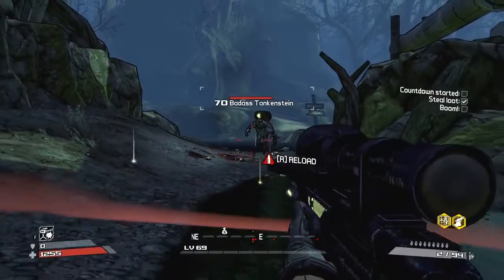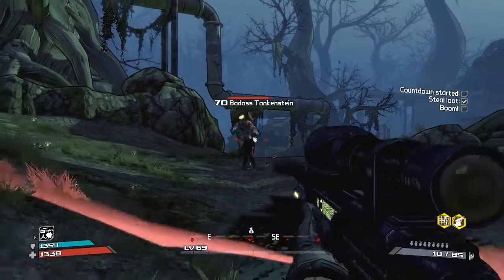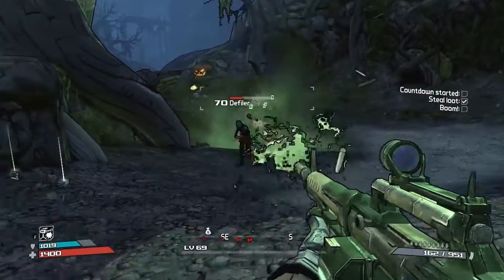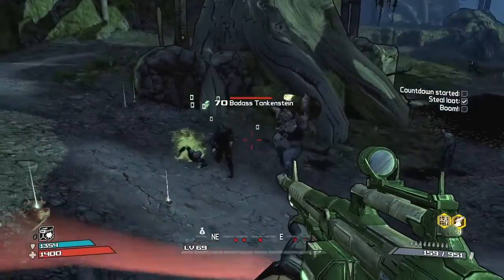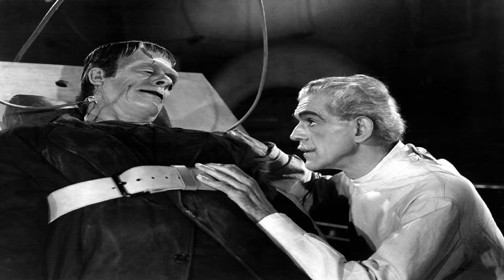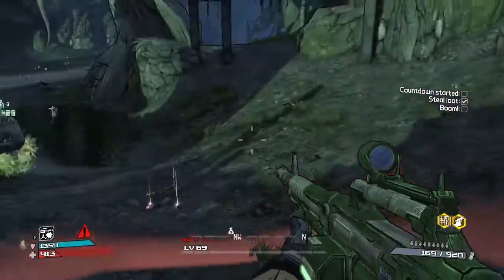Starting off in Borderlands 1, we are in the Zombie Island of Dr. Ned DLC. There are certain suicide zombies in this game that throw barrels — they always carry barrels on their back and chase you around. If you are quite high level, mainly in playthrough 2, and with quite a rare chance, you will find one of these guys right here, which is a Badass Tankenstein. A lot of people know what this is about — it's obviously a reference to Frankenstein's monster.